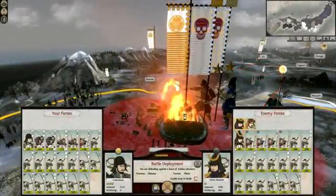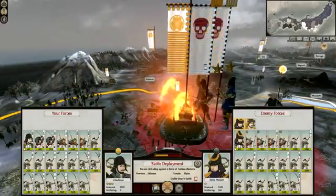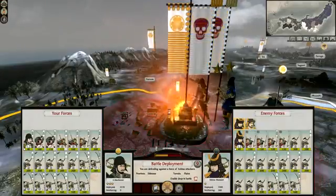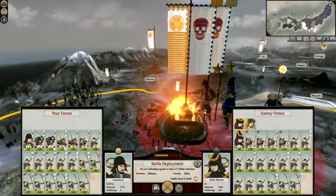Hello everybody and welcome back to Let's Play Shogun 2: Total War, the Tokugawa campaign. Last time we left off we were holed up in our fortifications, freshly captured not so long ago, and the Ashina clan decided to launch an attack on me.